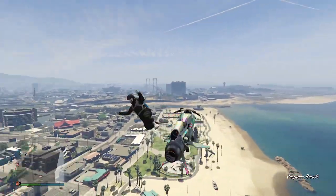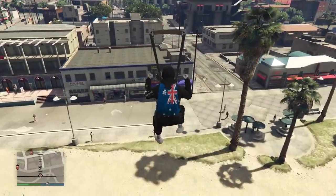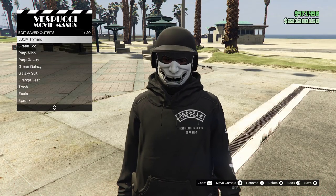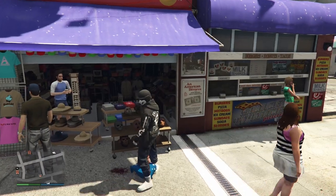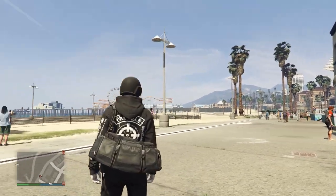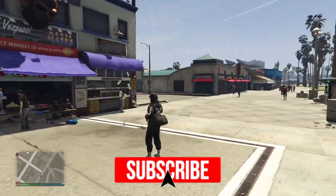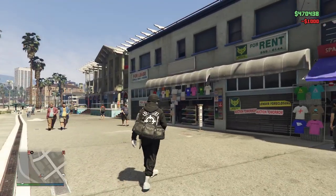For the final step, head down to the mask store, fly up above it, jump out of your flying vehicle — whether that's an Oppressor or a helicopter — and parachute down. Land right on the bench out the front and spam right on the d-pad. If you get into the menu and can save your outfit, you've nailed it. Fair warning — I messed this up three times recording it, so if you mess up just try again. Once done, you should have the black duffel bag on your outfit. Hope you guys enjoyed! Drop us a sub and we'll see you in the next one.